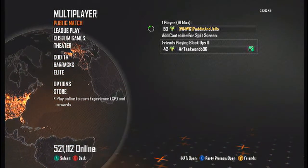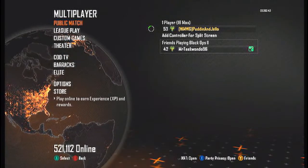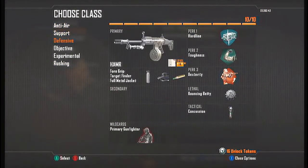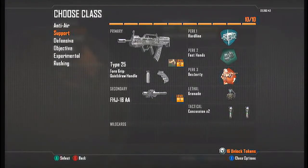First I'm gonna give two classes that are easily accessible when you are low levels that I find are really good. I'll start with this one — I call it a support class because I tend to stand close to the middle and back end of the map. I choose the Type 25 because it is a good gun you get really easily, and for the attachments I put the Quick Draw and Foregrip because these are both really useful. Quick Draw will help you aim down your sights faster and Foregrip reduces the recoil of your gun.